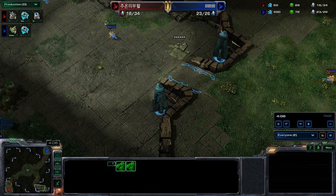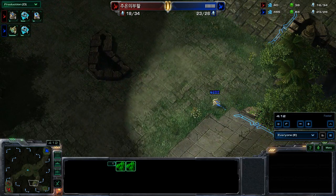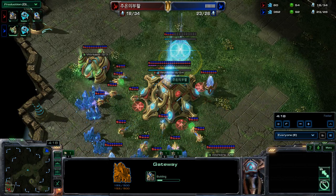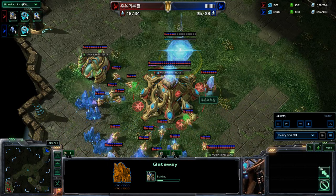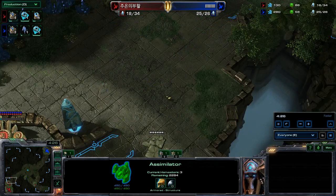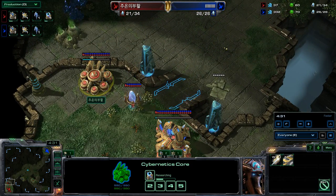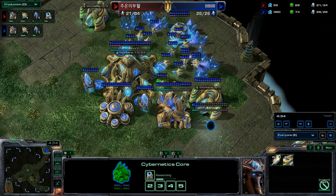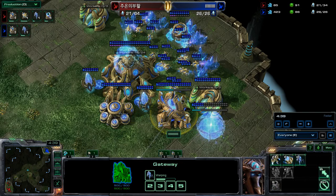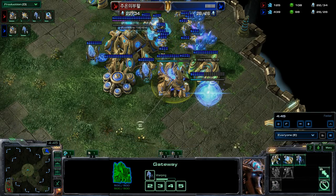Barcode finally finds his opponent in the lower left-hand corner. At the same time, Symbols is getting himself a second gateway — two gateways, a cyber core, and fully saturated gas. Looks like a fairly heavy gas build, and he's getting warp gate technology. At the other end, Barcode obviously can't build warp gate technology — I had a mind blank there, my mistake.